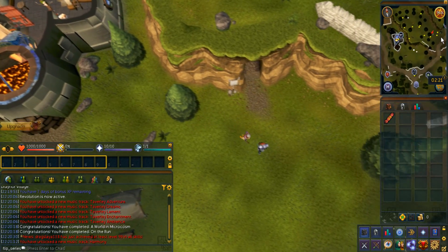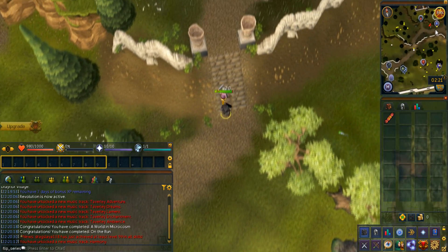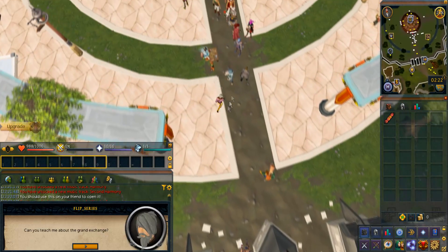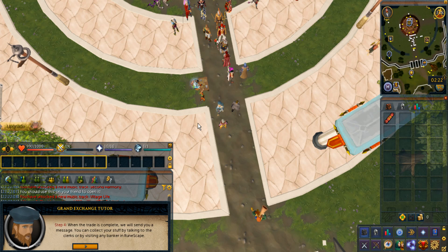I'm just going to make my way to the Grand Exchange right now. This is the mystery cracker, which I'm going to pull and get 500 GP — but I only need 1 GP, so I'll drop the rest. We made it to the Grand Exchange. Let's talk to the clerk so I can get the basics covered — step 1, step 2, and step 3.